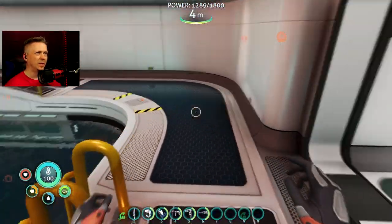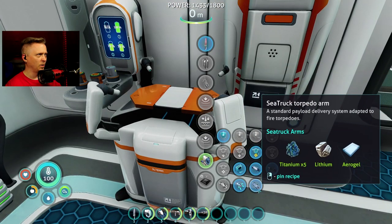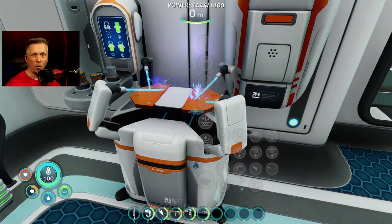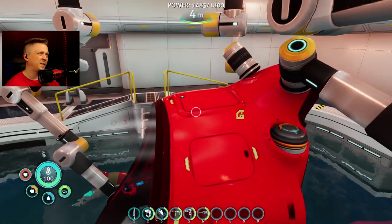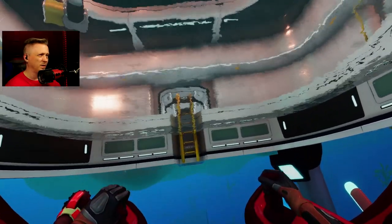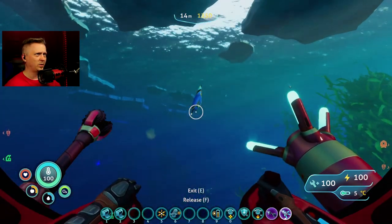Two storage modules is the limit — they're bigger modules, I'll give them that, but only two. So let's do the propulsion arm. We know how torpedo arms work — you load torpedoes and they shoot. The propulsion arm is basically like a claw arm: you pick stuff up. So let's just use it to pick some things up and see what happens.